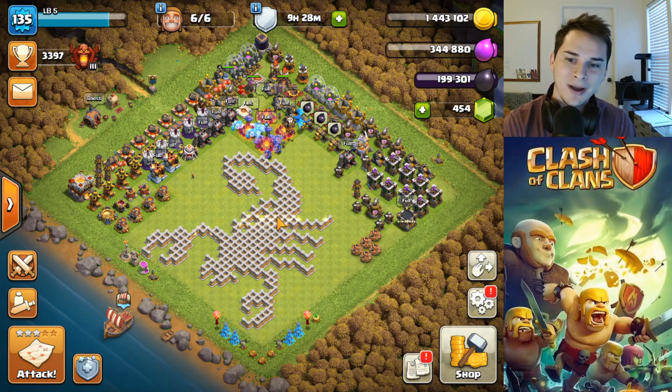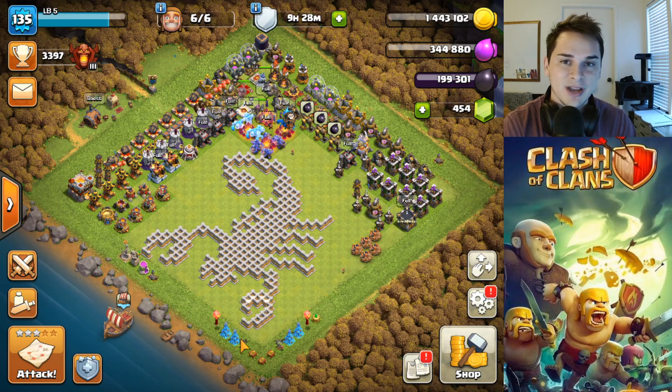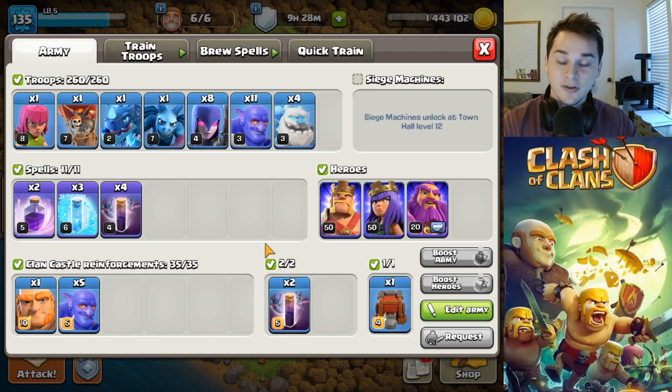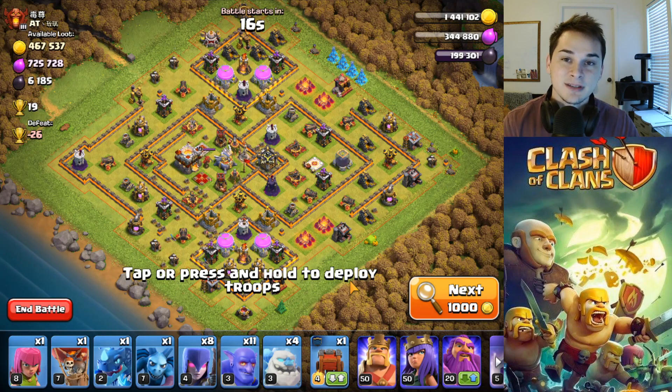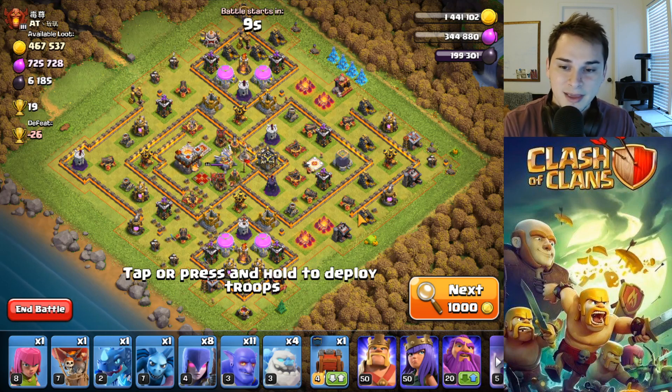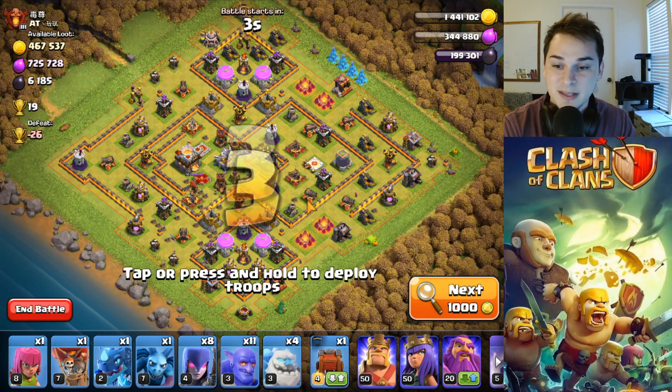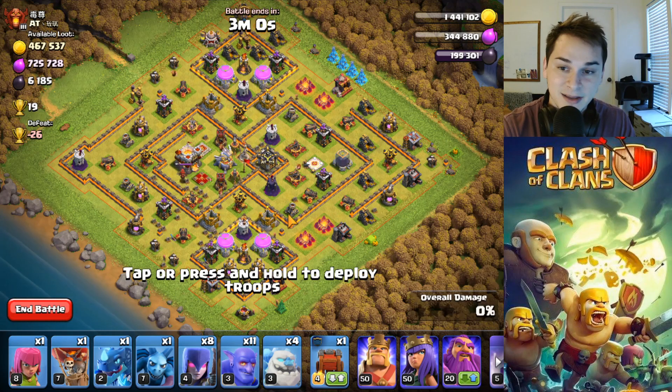Now that we're maxed out Town Hall 11, I need to show you guys my top three Town Hall 11 attack strategies with maxed out troops and maxed out heroes. The first attack strategy is the Frozen Bow Witch — this is my go-to Town Hall 11 attack strategy, but it only works on certain types of bases. You want to find bases that are not ring bases and have single infernos. Single infernos is probably the most important factor.